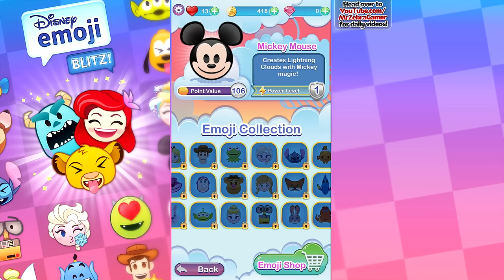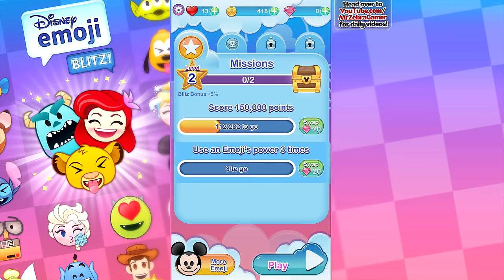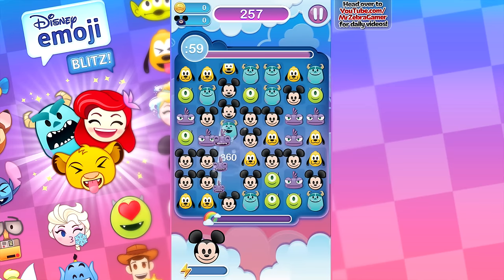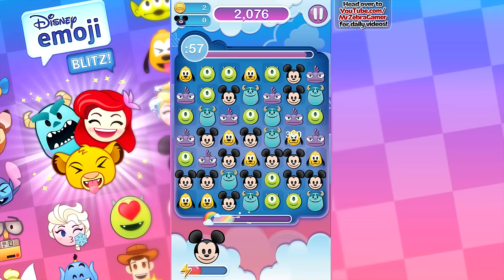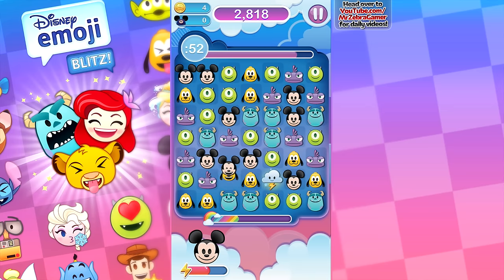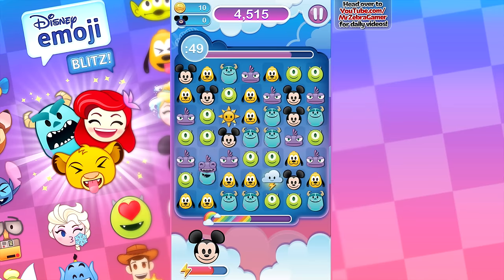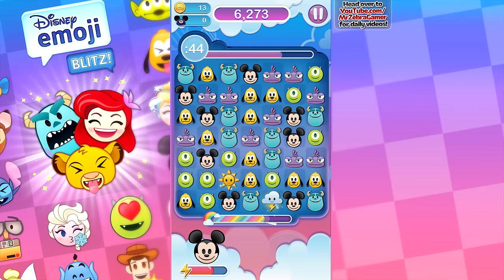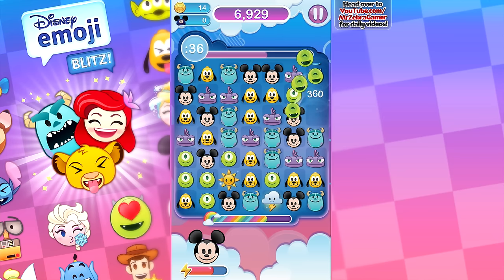Very, very cool. So it looks like we have two more missions: get 150,000 points and use an emoji power three times. Let's go ahead and try to get some of those figured out as we continue on here. Let's get started. This is definitely fun — if you're into Bejeweled, I could see how you could have fun with this, especially if you're already a Disney fan. It's got some good mix here.